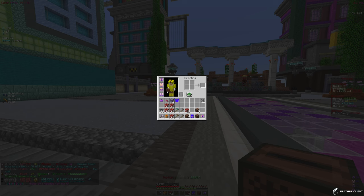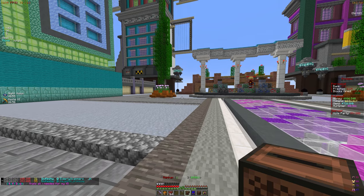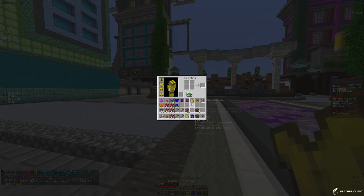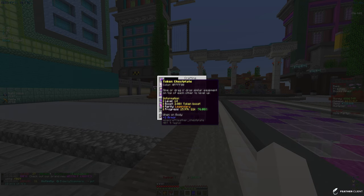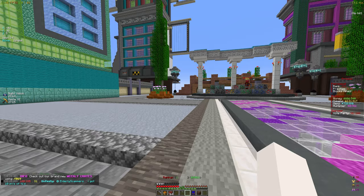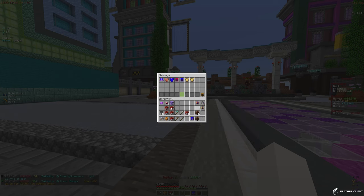Hopefully we get some good armor — better than these two legendary pieces. We're looking for masterful or mystical. We got two legendaries and another legendary — nothing good from that. We're probably going to salvage all of those, and we can afford a new mythical armor box from the salvage.